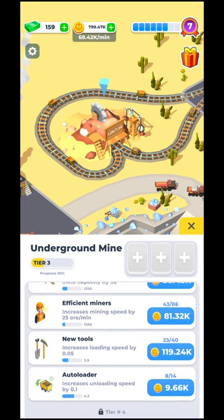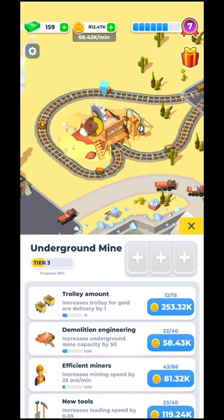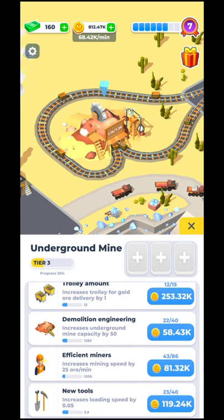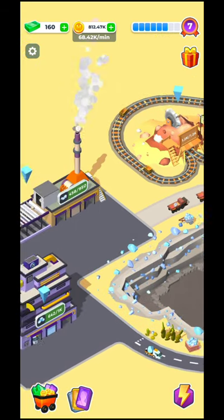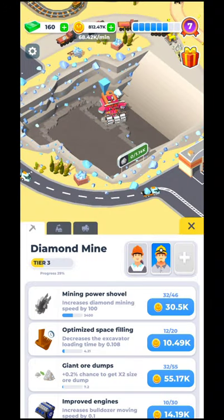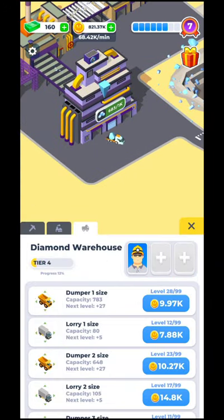You will need to upgrade tier by tier. As you can see right now I'm at tier level 3. When you do all these upgrades you'll be able to pass — if you pay a specific amount of coins you'll be able to move to tier 4. The same thing applies for the diamond mine over here, the diamond refinery, and the diamond warehouse.